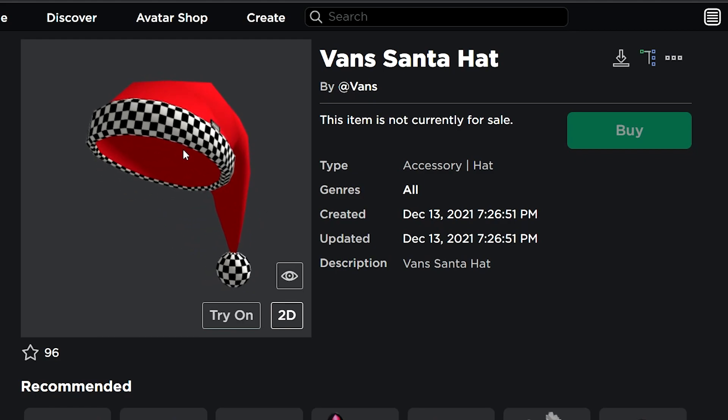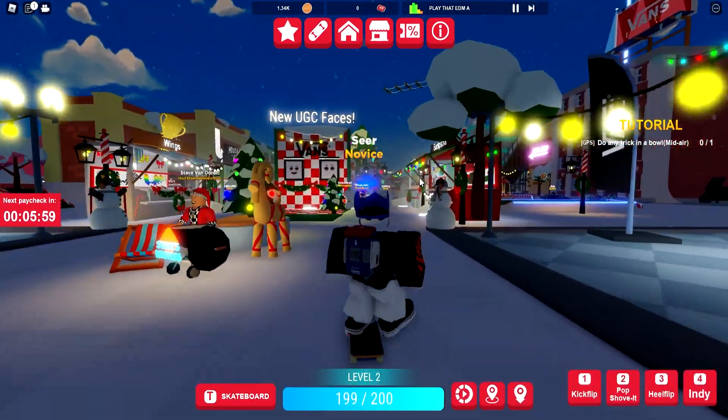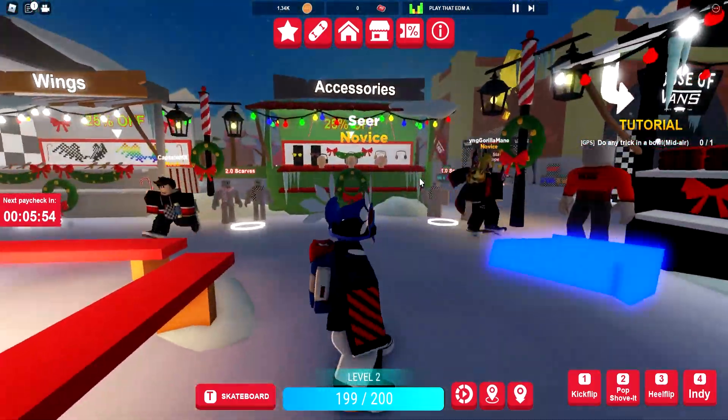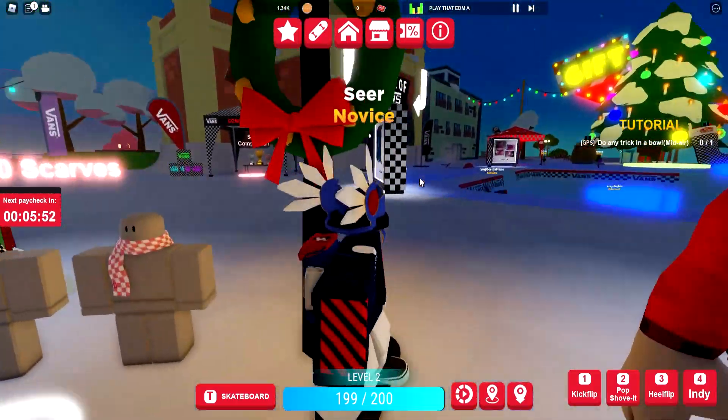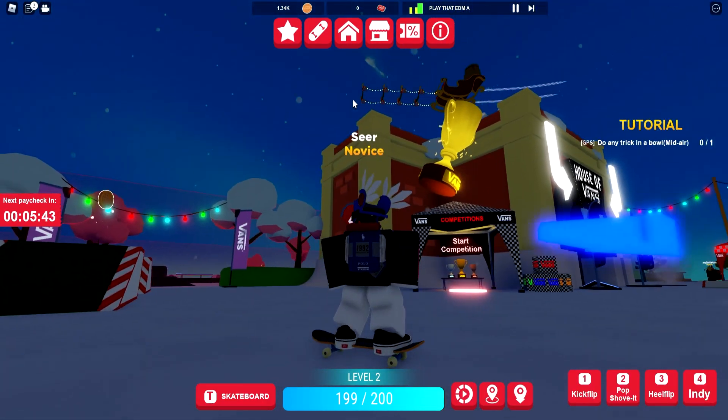Let me show you how to actually go and get these. First, you have to go ahead and join the Fans World - it's going to be linked down below in the description. As you can see I'm on Fans World right now and it's had a huge Christmas update - we have new shirts, accessories, and an already branded shop.